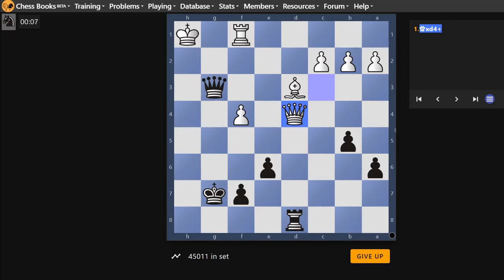Once again, we have a queen ready to be taken. Do we have an in-between move? We have a bunch of checks with the queen, but their queen isn't being protected, so I don't see what you have to gain. Is it rook h8? Is that mate? Because they can't move their king. They can't capture either — oh, we're in check. I should have seen that. So that's not rook h8.